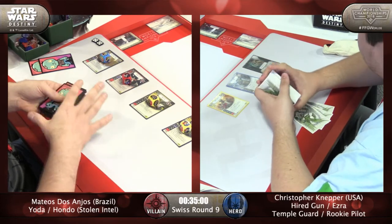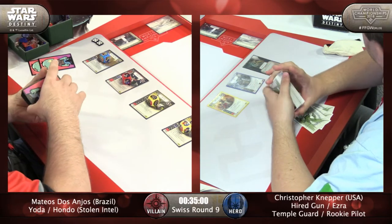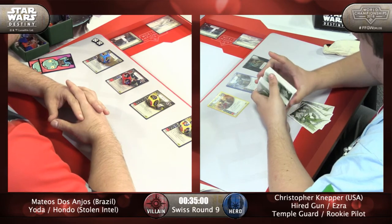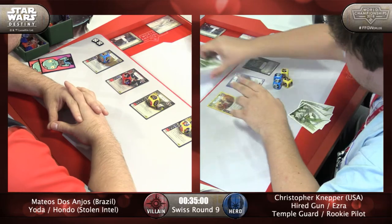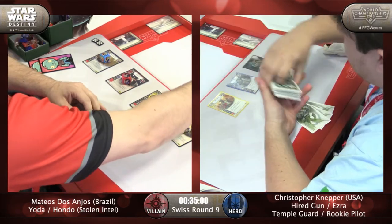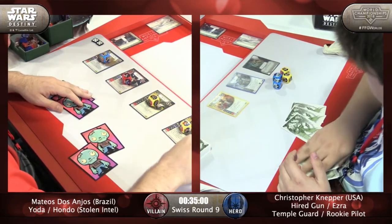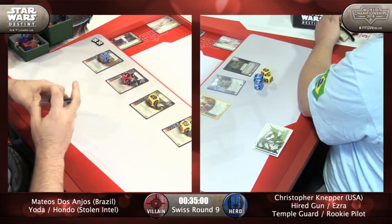We did see Mateus here on Thursday playing this deck. He's defeated a lot of very skilled players over this tournament so far. I think that Christopher is happy to play on the Frozen Wastes and get the shields. He'll also take his cheaper vehicle there if he gets it, so a Hyperspace Jump is at least one easy pickings — Resistance Bomber.